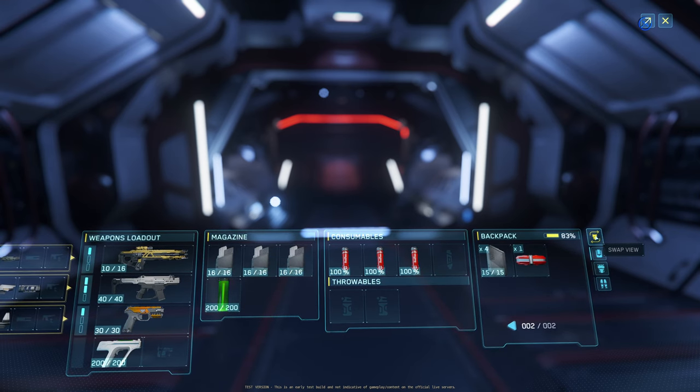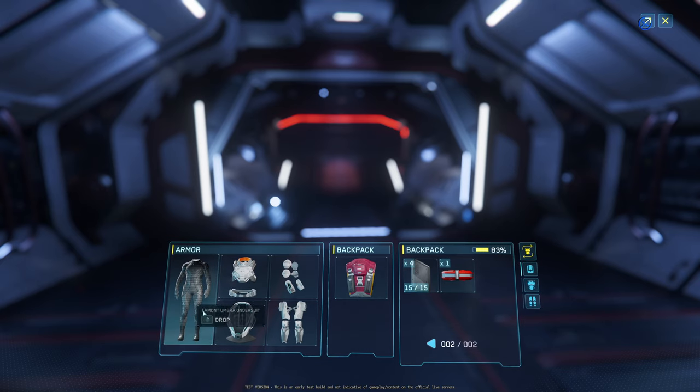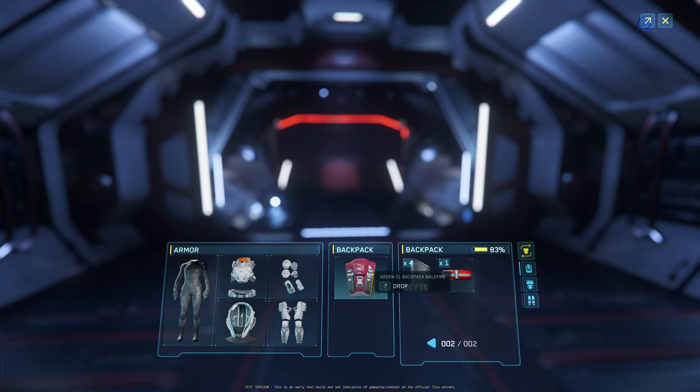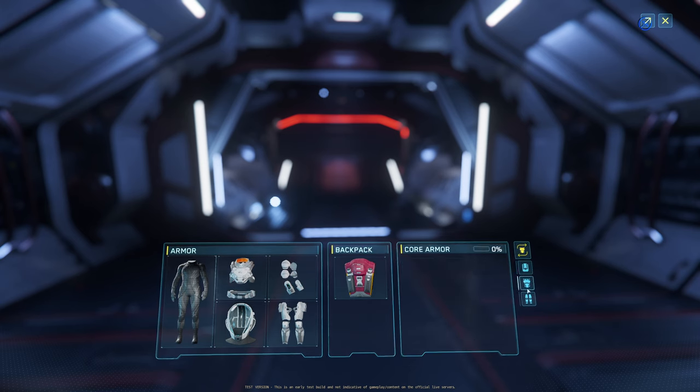Another interesting thing is swapping view. This will allow you to swap over to see what you have as your armor and flight suit, and your backpack as well — the content within your backpack. And you can swap over from backpack to armor, your core armor, to your content of those things.